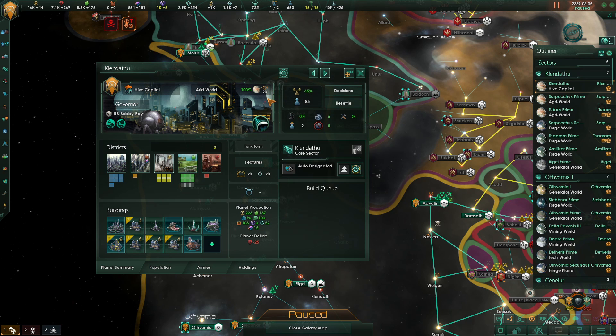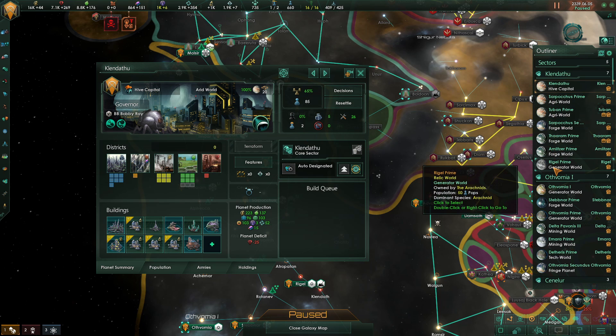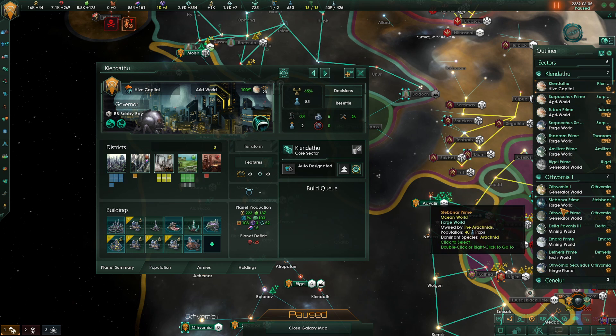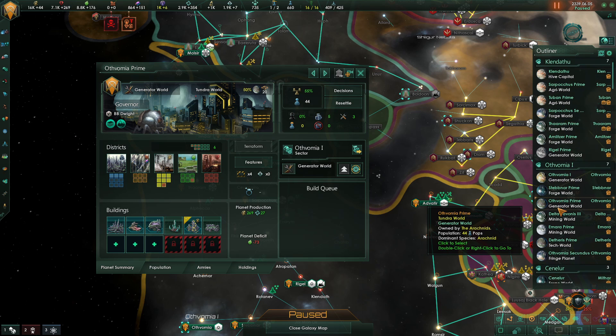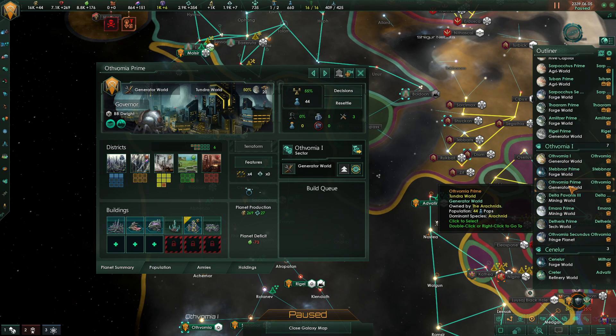Continuing with this box menu, we have the ability to assign governors to your systems. Governors are great and offer different traits which will benefit you greatly. Be careful though, as some governors can develop negative traits which can harm your society. You won't actually need to put a governor in each system as each governor will take control of a whole sector, which can be any number of systems. Looking over at your outliner you can see just how many systems there are to each sector, so be sure to use them.